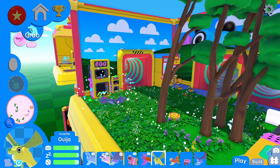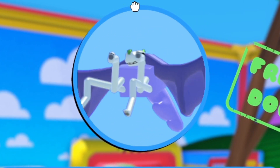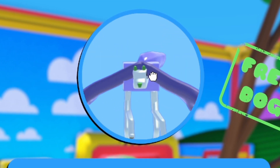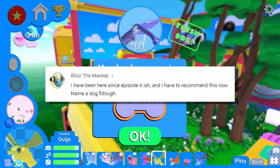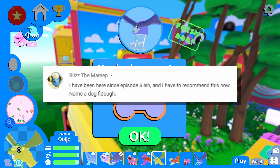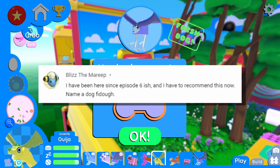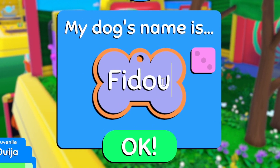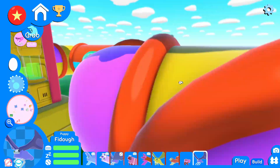Let's go ahead and hatch our newest pup and see what we have. Wow, you actually look really dope. And yeah, you have some long legs. Even though I didn't get the achievement, that's okay - you're still looking fly. For your name, we're going to take a comment from Blizz the Marie Pier that says, I've been here since episode six-ish and I have to recommend this now - name a dog Fido. Fido! I get it. I like it. Fido, you look good. Let's go ahead and get you up here.